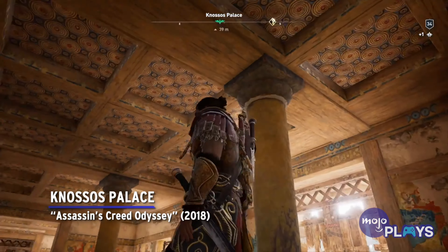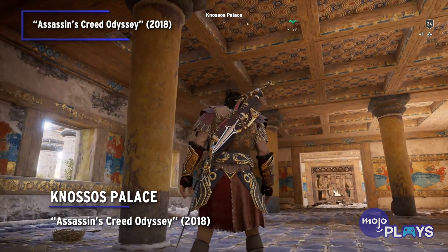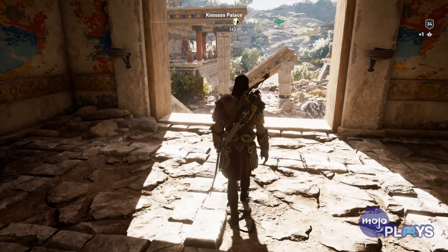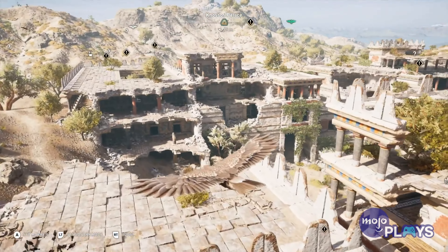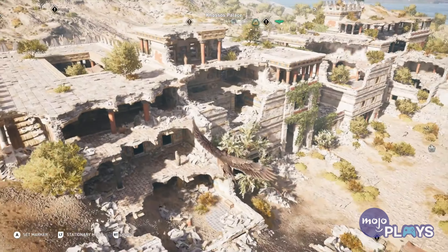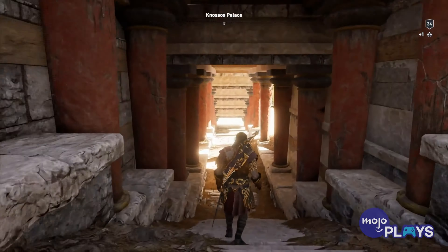Knossos Palace – Assassin's Creed Odyssey. The Minoans lived on Crete and built this palace around 4,000 years ago, and it was recreated on a huge scale for Odyssey. While many of Odyssey's landmarks are completely fictional — all of those enormous statues, for instance — Knossos Palace is very real indeed. The Minoans were completely wiped out by a volcanic eruption on the nearby island of Thera, also known as Santorini, in around 1600 BC.